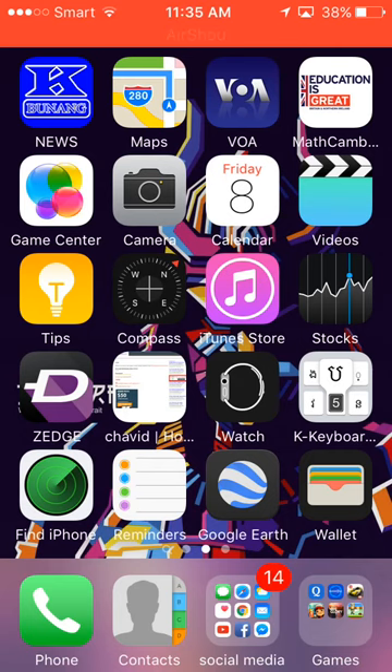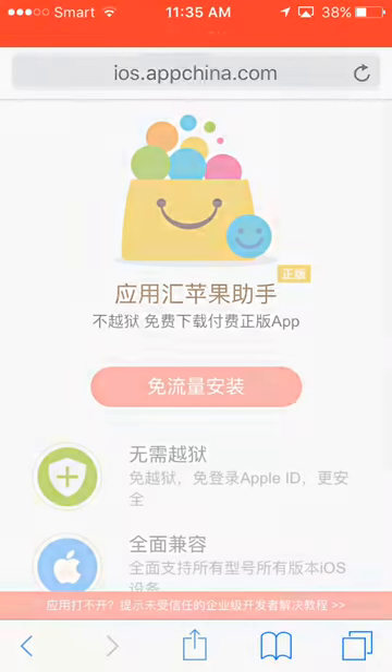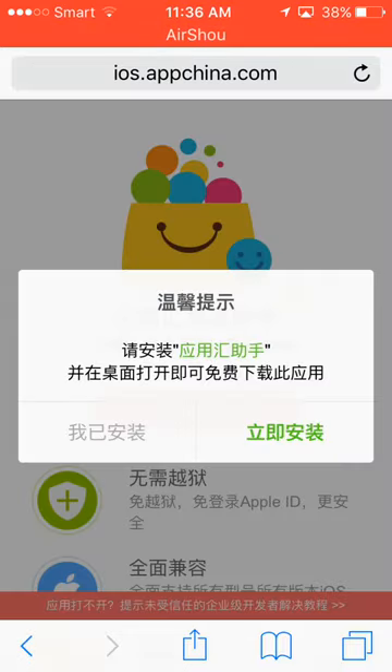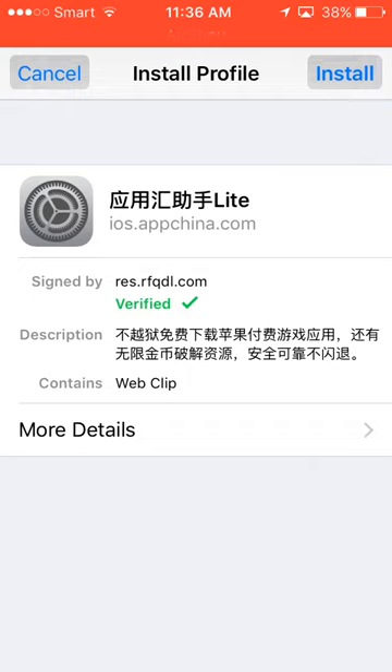First thing first, go to the link down in my description below and click that. It should bring you to a page, and then hit the red button — it should take you to another site.